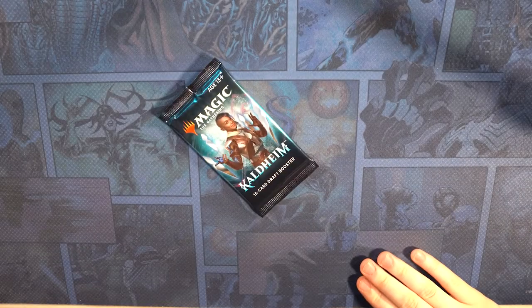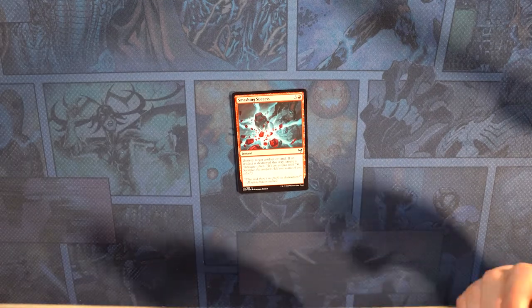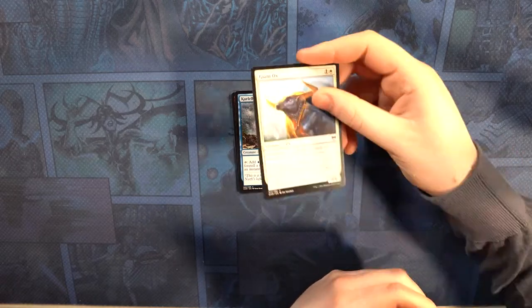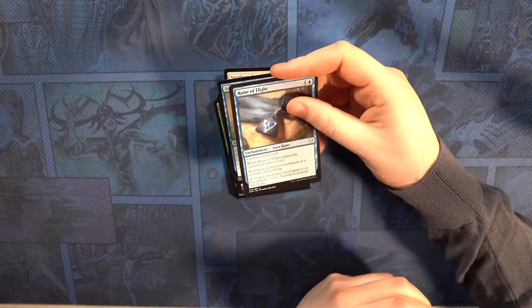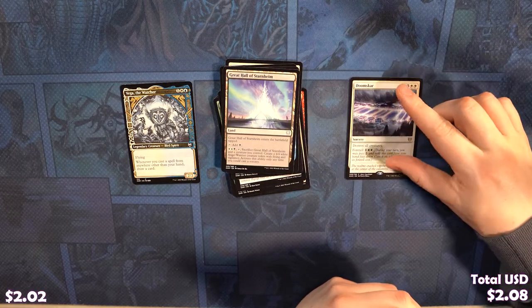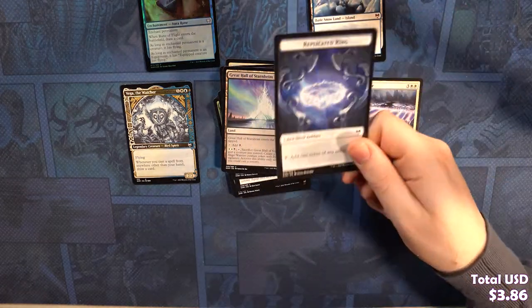Pack one, here we go. We got a Carvel Arbinger, Giant Ox, Raise the Draugr, Jaspera Sentinel, Gold Vein Pick, Demonic Gifts, Starnheim Courser, Disdainful Stroke. Our uncommon is a Rune of Flight, and a Watcher Altar. Got a Great Hall of Starnheim. Our rare is a Doomscar. We got a Foil Rune of Flight, a Snow-Covered Island with the boat — it's the best one — and a Replicating Ring in the token slot.